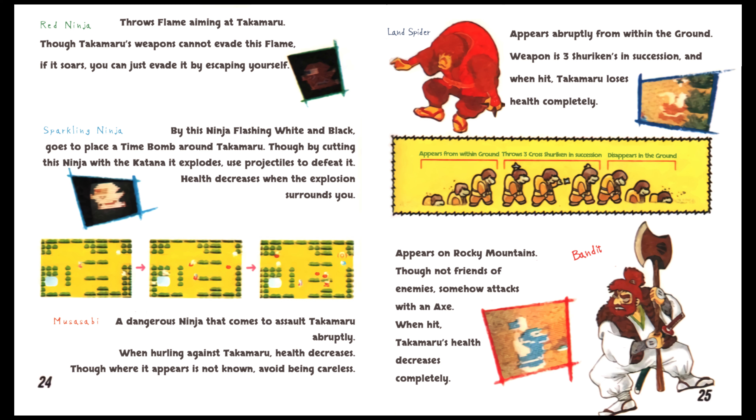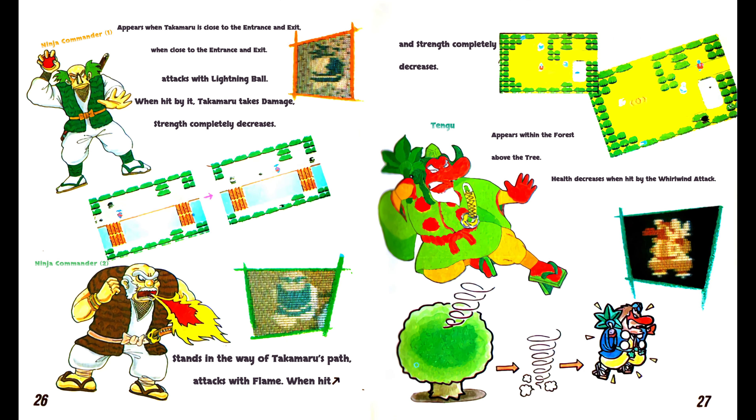Bandit: appears by the rocky mountains — though not friends of enemies, somehow attacks with an axe. When hit, Takamaru's health decreases completely. Ninja Commander 1: appears when Takamaru is close to the entrance and exit, attacks with a lightning ball — when hit, Takamaru takes damage and health completely decreases. Ninja Commander 2: stands in the way of Takamaru's path, attacks with flame — when hit, strength completely decreases. Tengu: a long red-nosed goblin, appears within the forest above the tree. Health decreases when hit by the whirlwind attack.